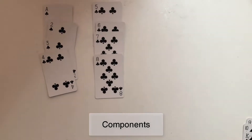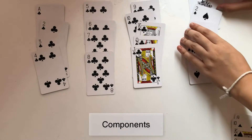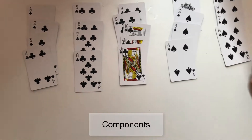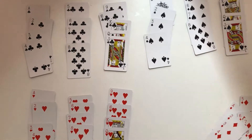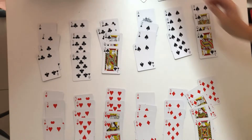A standard deck of playing cards consists of 52 cards in each of the four symbols of spades, hearts, diamonds, and clubs. Each symbol contains 13 cards: ace, two, three, four, five, six, seven, eight, nine, ten, jack, queen, king, and also two jokers.